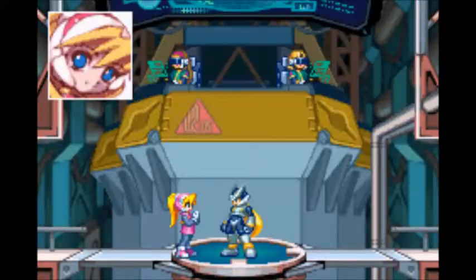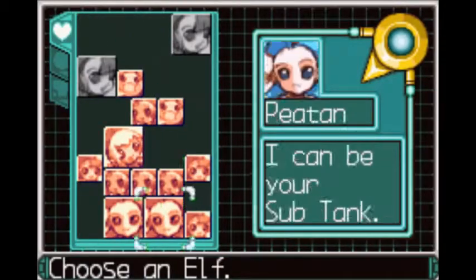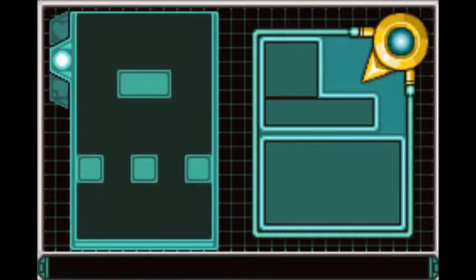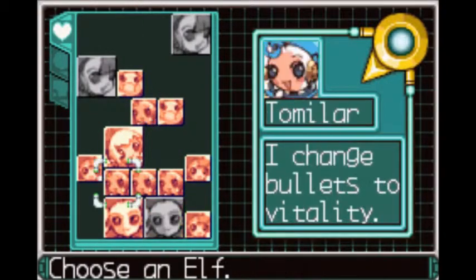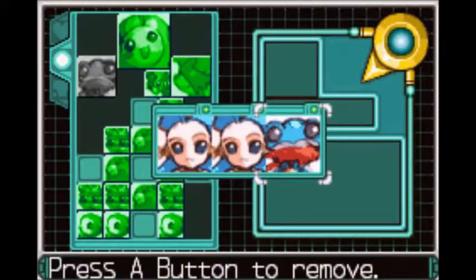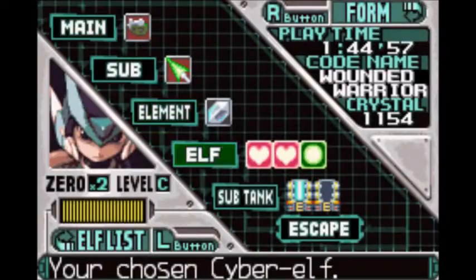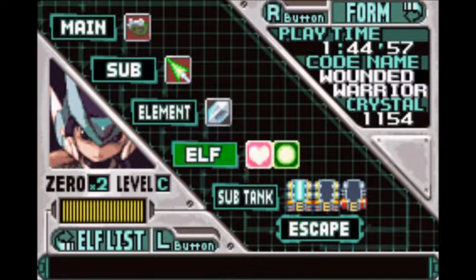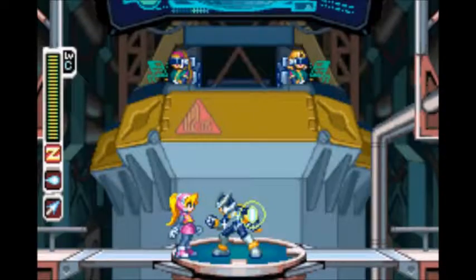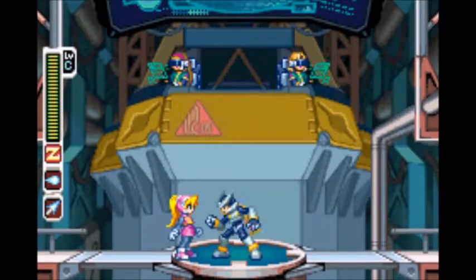Anyway, we got the two Cyber Elves that create Sub-Tanks, and one that looks like a frog and makes you jump higher. These two Cyber Elves — when they create the Sub-Tanks, you might notice they are a different shade of red. When you run out of energy in one Sub-Tank, the other Sub-Tank, if it has any energy left, refills it, I think. But you can't do that if they're a different shade.